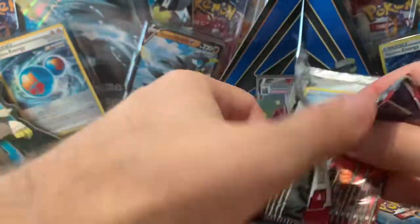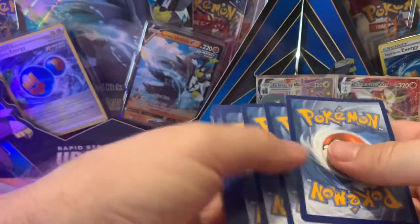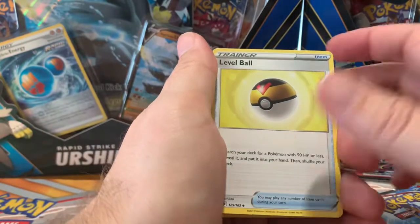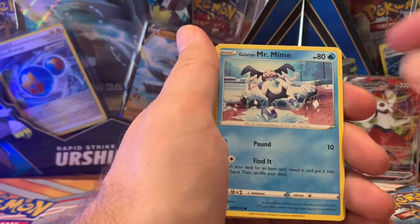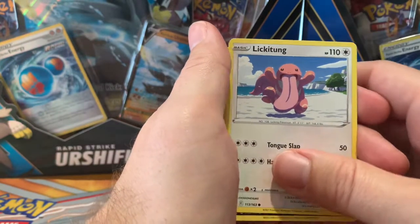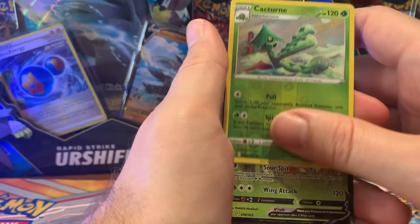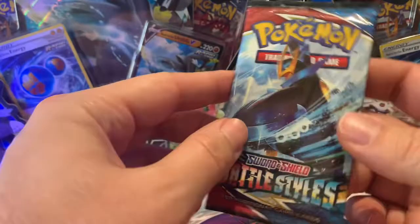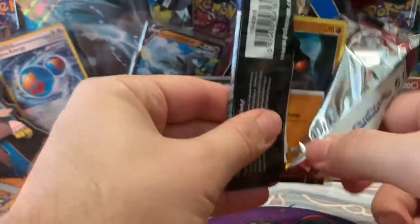Will we pull the Tyranitar alternate? I'm not sure — probably not, but we can try. We can definitely try. Let's see. We got some energy. Level Ball. More Pumpkaboo that looks like Gengar. Tool Jammer. Galarian Mr. Mime. Scatterbug. Yamper. Lickitung — still a funny art. Zubat. Reverse holo. Cacturn. And for the rare — what is it? Flapple V! Ultra Rare pull. Very nice. All right, here we go, ConFam — last pack of this battle: Shining Fates versus Battle Styles.